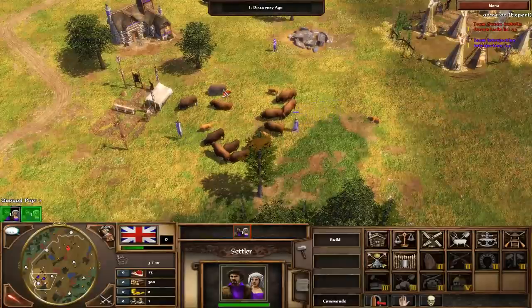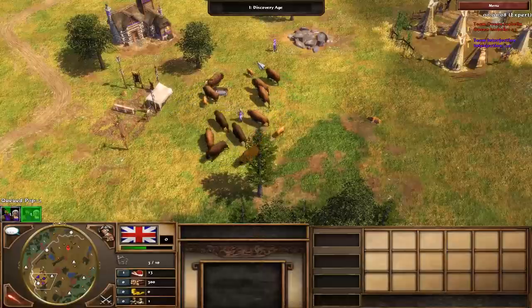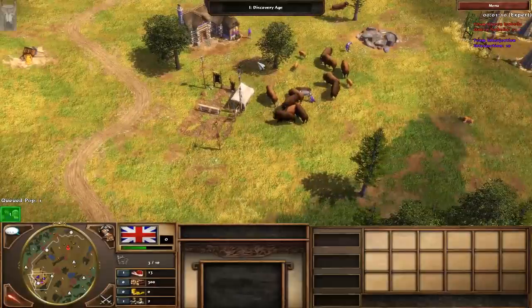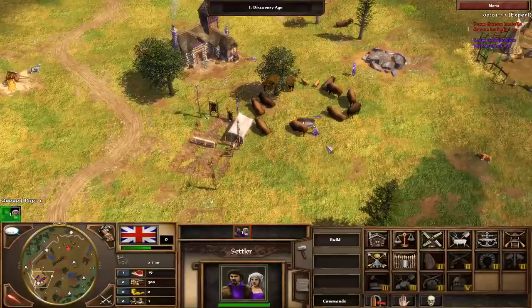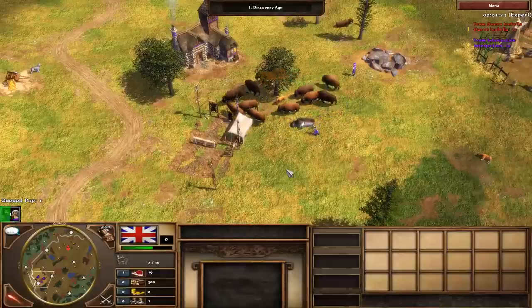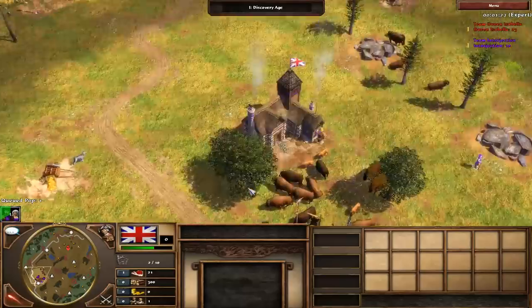Once your opponent reaches the colonial age, it's probably best to think about bringing those settlers back to your town, because your enemy might have military units out soon which could easily kill any stragglers. It's often also worth bringing back any settlers you use to build a forward base, as those are just as vulnerable as your hunting settlers. Also, try not to kill any more animals than is necessary, because dead animals in Age of Empires 3 actually lose food at a rate of one food per second, even when no one is gathering from them.